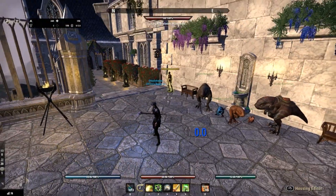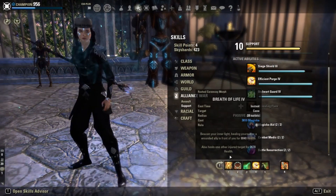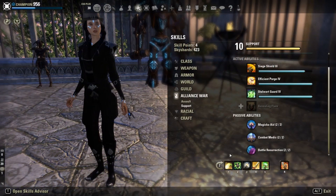Back bar-wise, I'm using Elemental Drain. This is a very basic skill — my job is to keep this up on the spheres and the mini bosses. I'll go into how you proc this best afterwards.